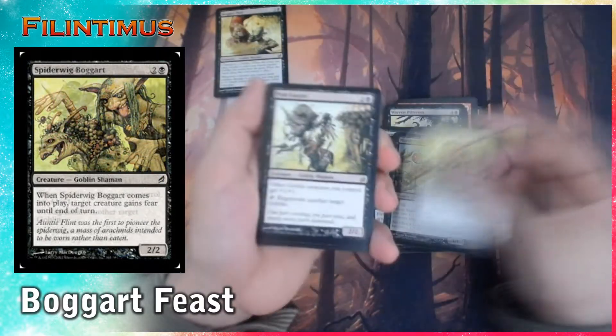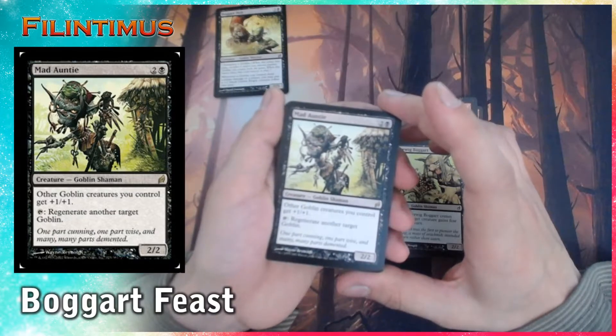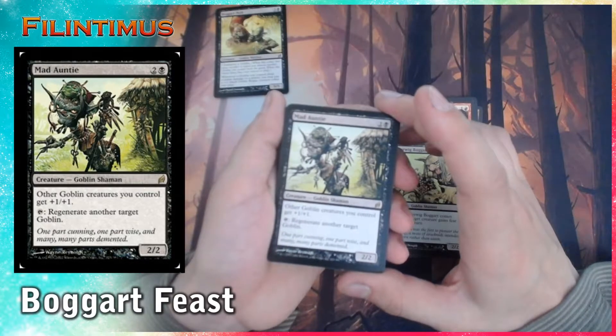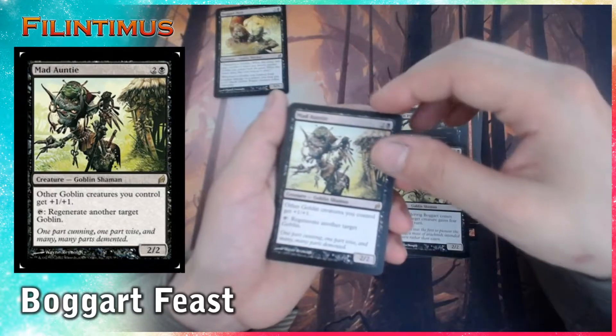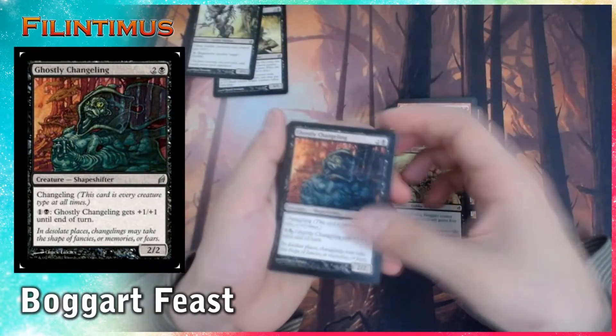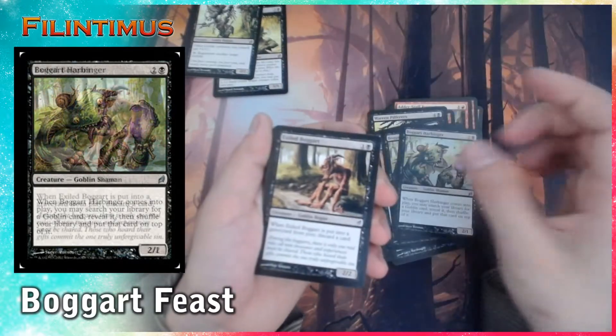We have Spiderwig Boggart. And our second rare is Mad Auntie, for two generic and one black. It's a creature — Goblin Shaman. Other Goblin creatures you control get plus 1, plus 1, and it has Regenerate for another target Goblin. It's really, really good. We have a Changeling, two of them. We have a Boggart Harbinger, two of them.